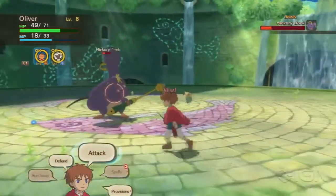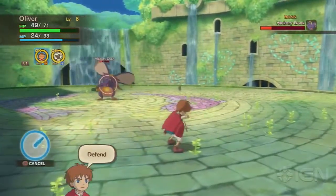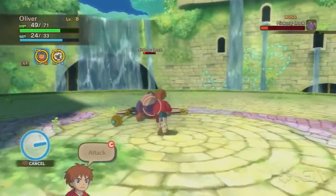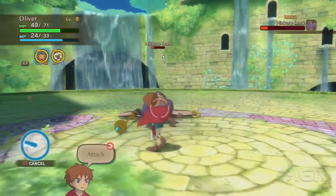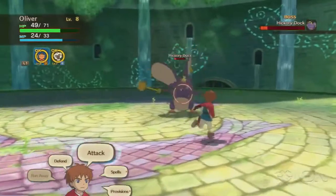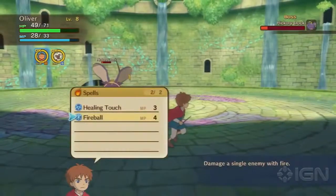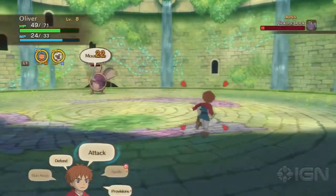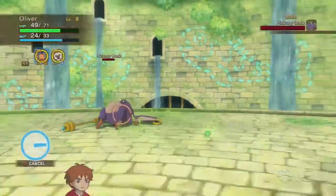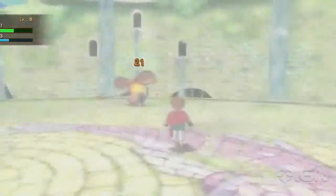Your fireball attacks do a fair amount of damage to him; they'll whittle him down slowly. Like I said, if you level up a bit higher and go back out into the overworld to grind, you can get it so they inflict more damage. In this case, we just kind of rushed headlong into this battle. Keep plugging away at him and he'll eventually continue to use those special attacks that backfire on him — I don't really know why he didn't figure out that they don't work. As long as you defend against them, they'll backfire on him. That's 22 damage right there, and one more fireball shot will take care of him. And that's the end of Hickory Dock.